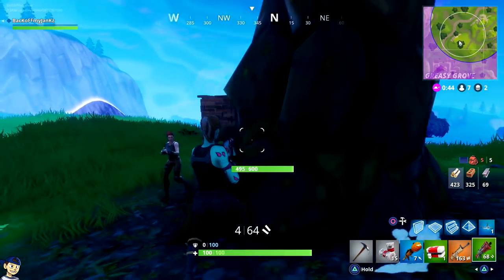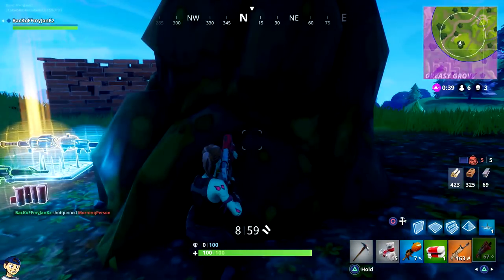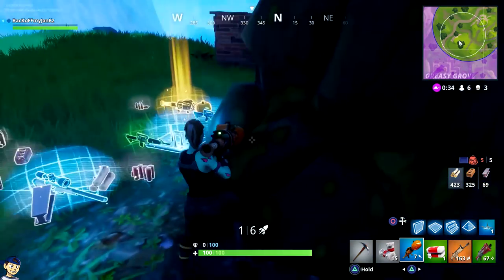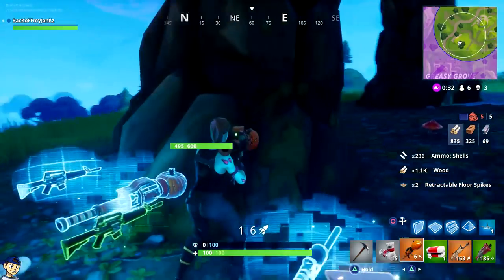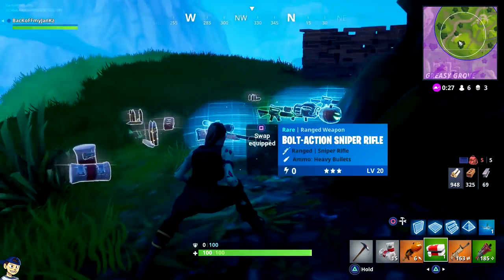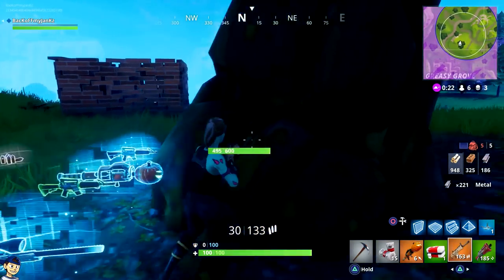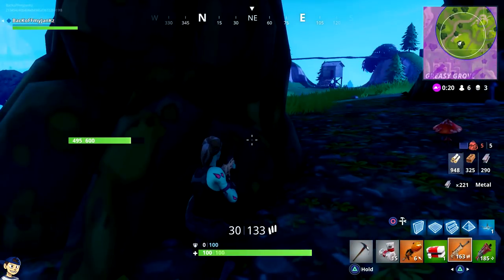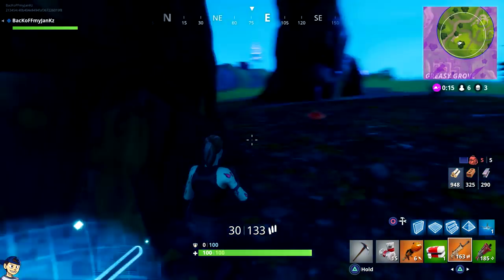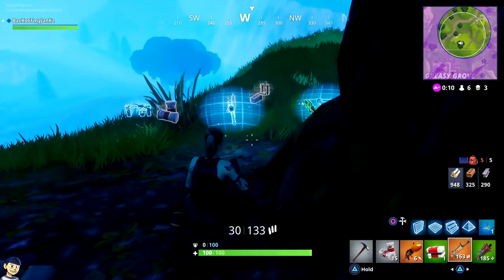That guy is super weak — take the shotgun and end him. Now I'm getting sniped at from the northeast, and I'm pretty sure there's somebody in that little hut. I'm just going to chill for a minute and see if I can bait this guy out. I hear another person. Being in the middle is a problem — people can come from any direction.